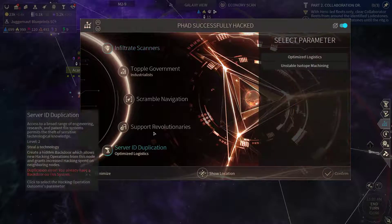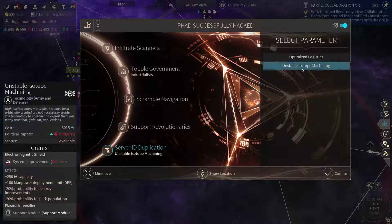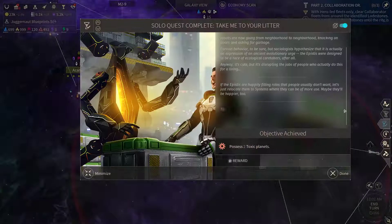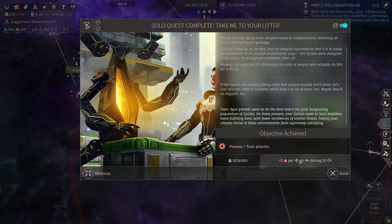FAD hacked — so let's get another tech: Unstable Isotope Machining. We didn't manage to get the means of production, however we did get that plus 5 per Epistis on sterile worlds boost for having 2 toxic planets.